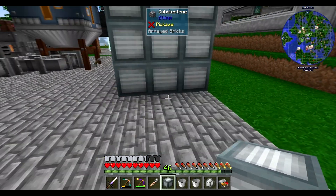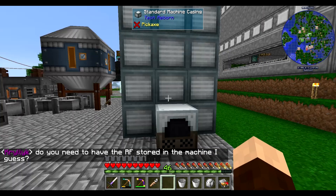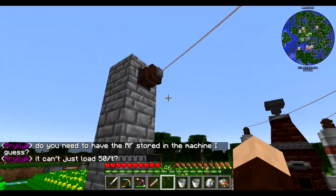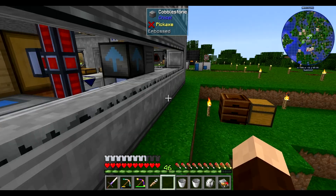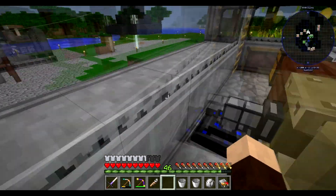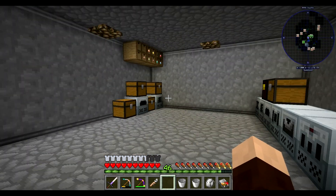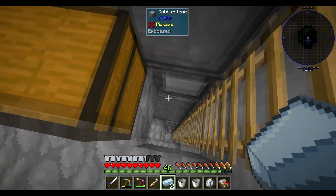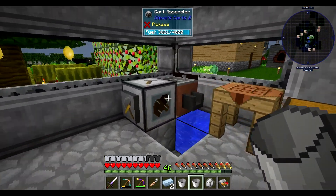Actually I think I went on this side. In theory this should form a multi-block. Yep, now we need to get power. I think we actually want to get power for it a little differently. Probably going to have to make some more. Let's go ahead and grab some tin and a couple buckets of water.